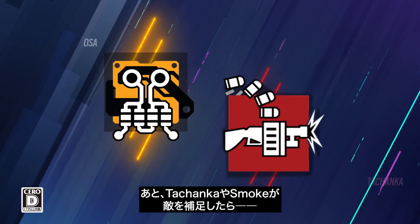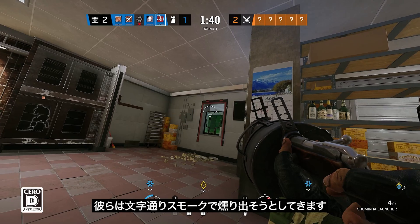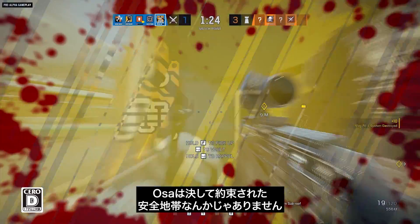Operators like Smoke — if they see someone through the transparent shield, they can literally smoke you out, which is very risky for you. So Ossa is not a guaranteed safe spot.